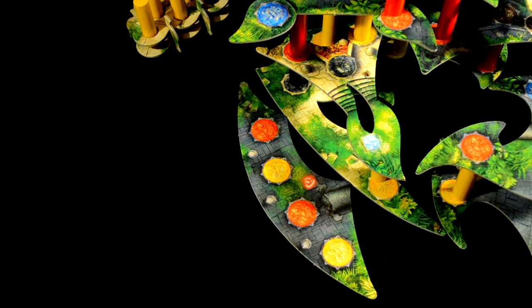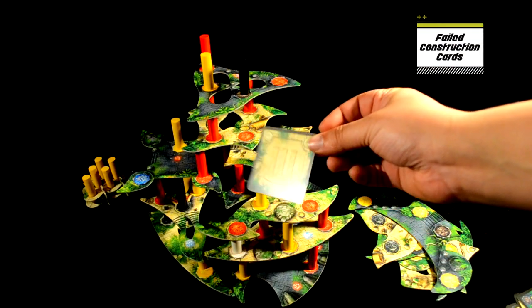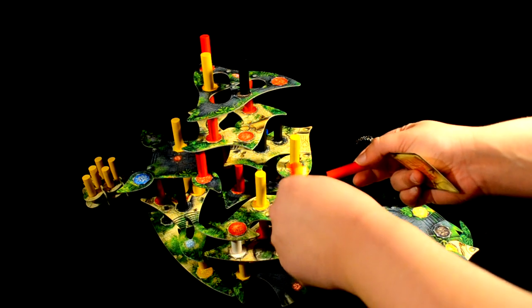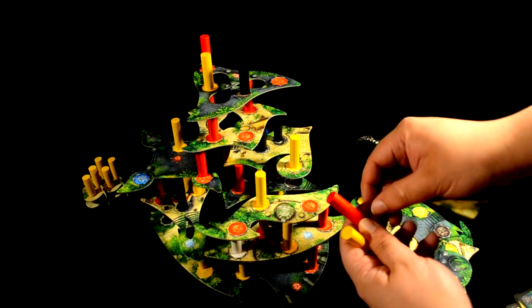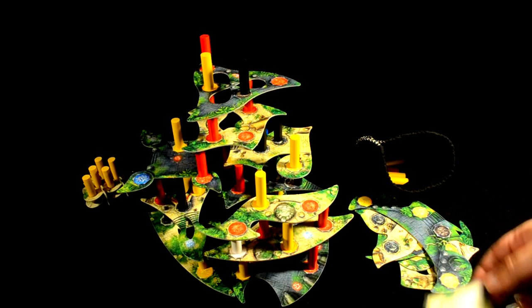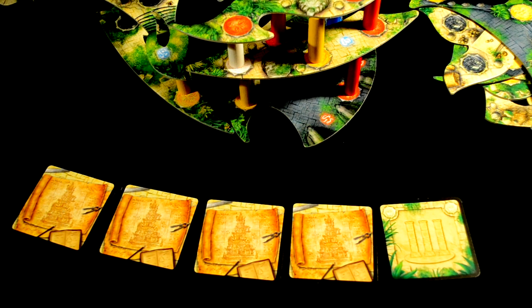Now, at this point, you may be thinking: what happens if I can't complete one of the construction cards? Well, then you get to pass. If you ever can't, or just wish not to complete any construction cards, you can pass your turn. Then just place that card right next to the level cards. Essentially, this increases the height the tower will need to be by the end of the game to win. So just do your best.